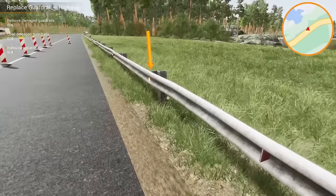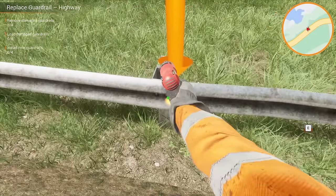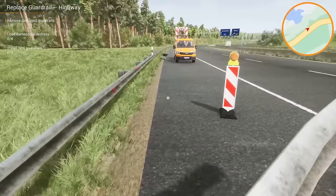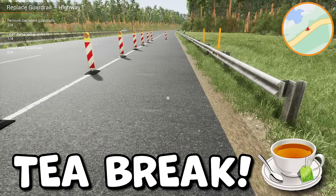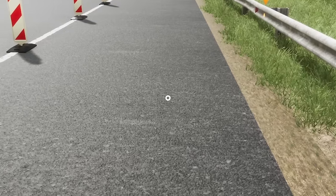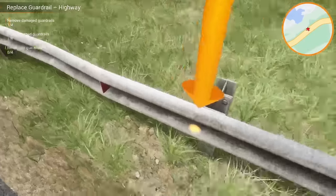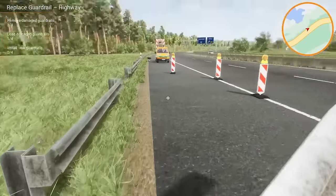We are now removing the old guardrails — we just drill off the old bolts, then grab the old one and take it back to the truck. I'm just going to finish my hot chocolate quickly as well — tea break! Everyone knows that ASMR moment. Tea break over, let's carry on.